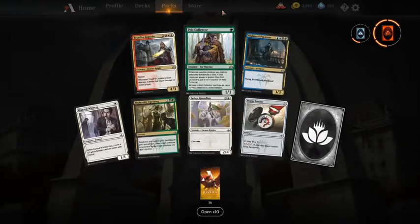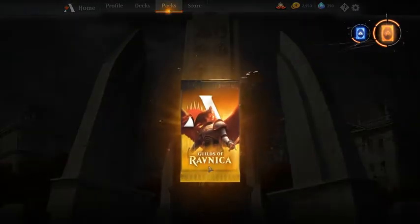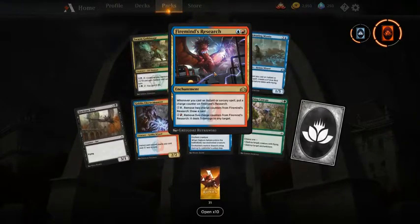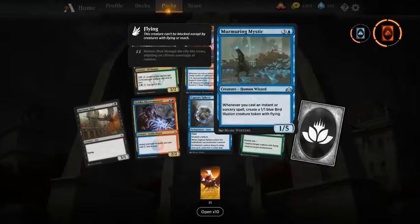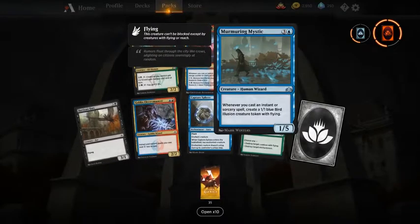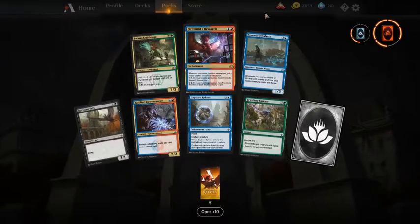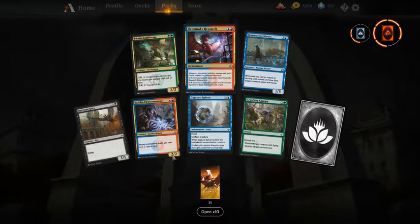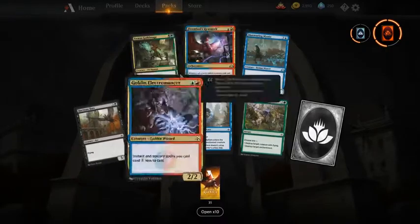Let's open another booster. We got Murmuring Mystic and Firemind's Research. Firemind's Research is not a good limited card and the card I would pick first pick would be Murmuring Mystic — a very good card that can generate a lot of advantage with bird tokens and doesn't die to a lot of removal. Other good cards are Swarming Guildmage and Electro-Monger, but not on the same level as Murmuring Mystic.